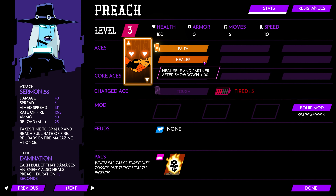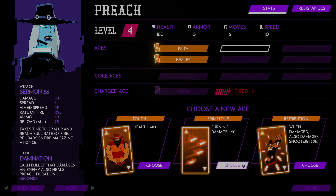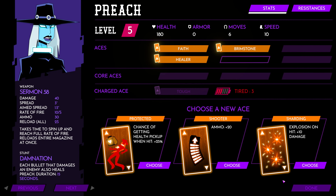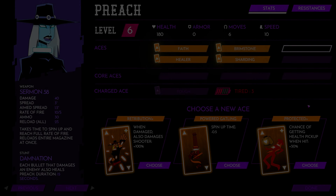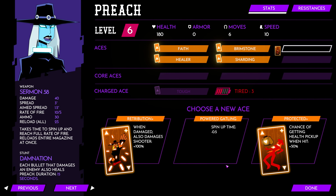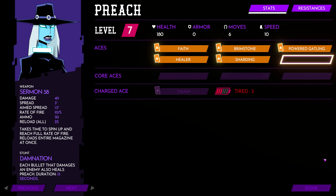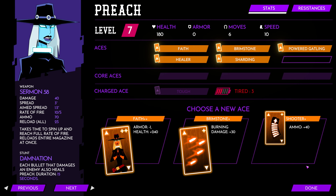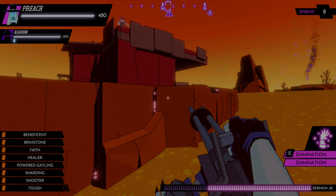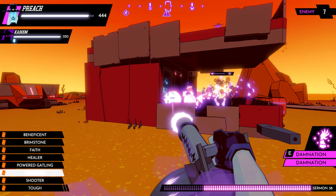The first choice I'm going to make is Healer, so Preach is going to recover 100 health and also give her partner 100 health after a showdown. Next, Brimstone looks great with its burning damage. Sharding, so now she gets explosive damage as well on each of her bullets. Powered Gatling to reduce that spin-up time we looked at earlier. And lastly, Shooter Plus to give me 40 extra ammo.